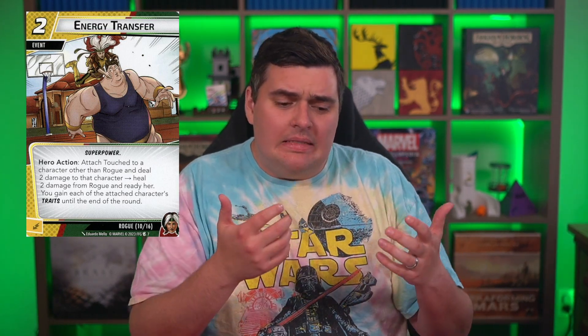Energy Transfer is my favorite of her cards. It's a two-cost event that moves Touched to a character that is not Rogue, deals them two damage, heals you two, and readies her — and you get the traits of the new character. That's a lot of bang for two cost. Especially once you have her jacket out, which gives plus one thwart when Touch is on a friendly and plus one attack when it's on an enemy. So you can thwart for three, play Energy Transfer to move it to an enemy, deal two, heal two, ready up, then attack for three with Overkill. She's so combo-y and really unique.